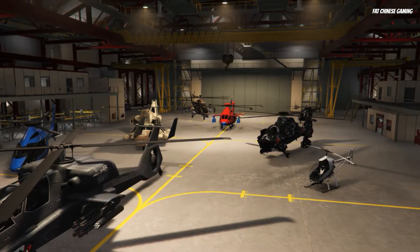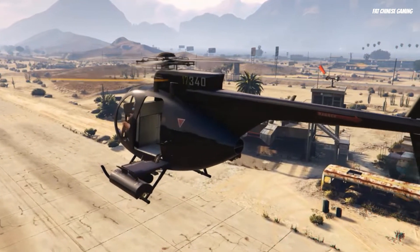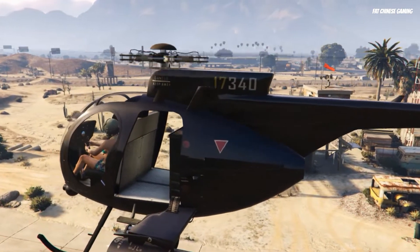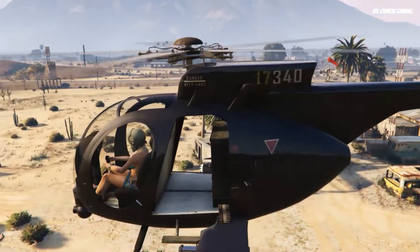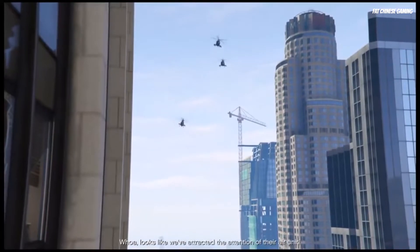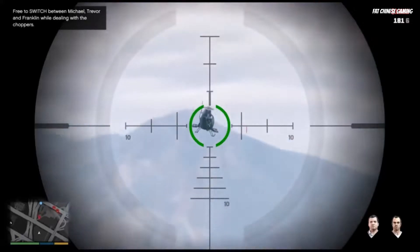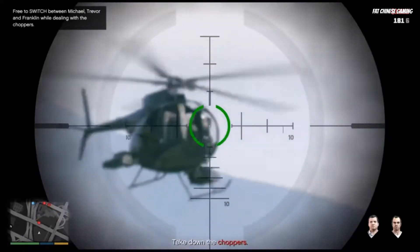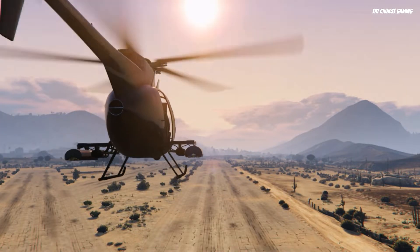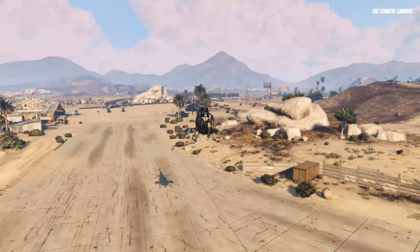The helicopter in question is the Buzzard Attack Chopper, or in short, the Buzzard. If you have played story mode, you may have come across the Buzzard during a mission called Free Company, where you need to take down choppers — and those choppers are the Buzzard. Anyone who has played GTA Online long enough should know that the Buzzard is the most useful helicopter you could ever get in GTA Online.